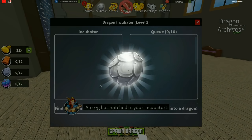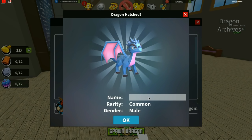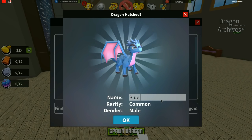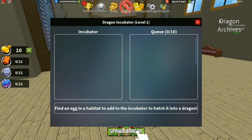Retrieve dragon. It's hatching. It's cute, it has pink on it. Yours is better than mine! We have to name it. I'm gonna name mine Blue Pinky. Blue pinky? Alright, we did it. So what do we do now? Spawn dragon on the bottom.